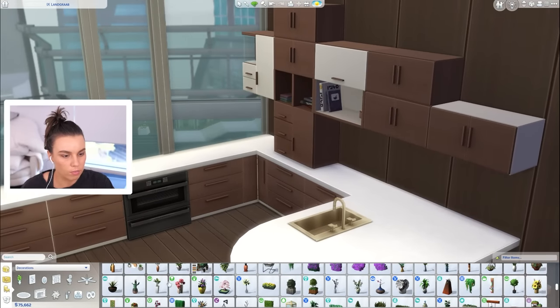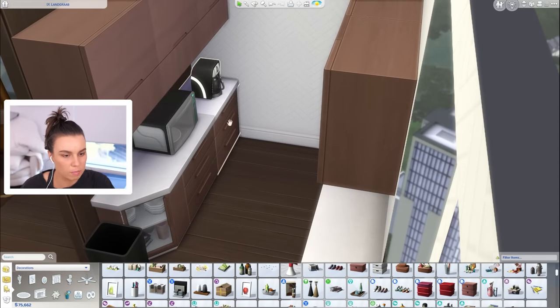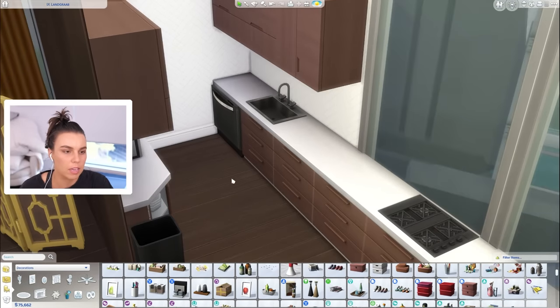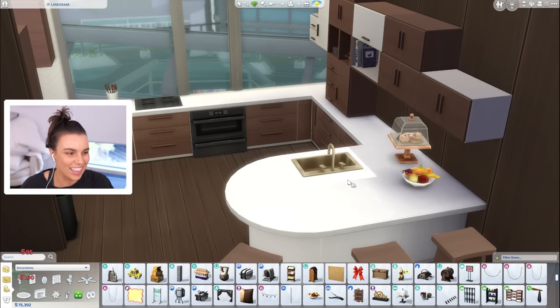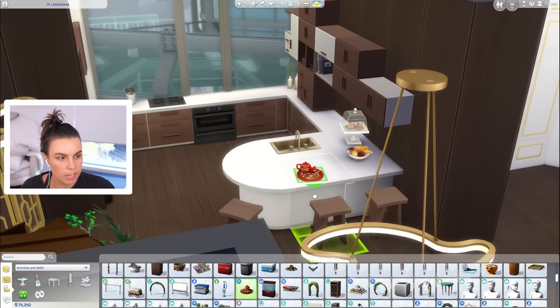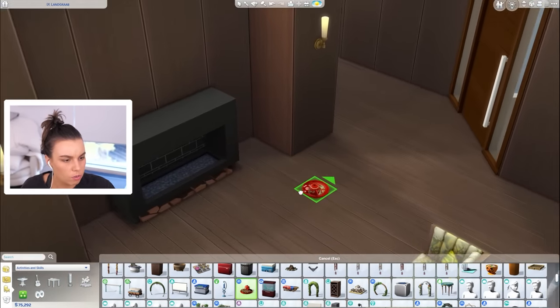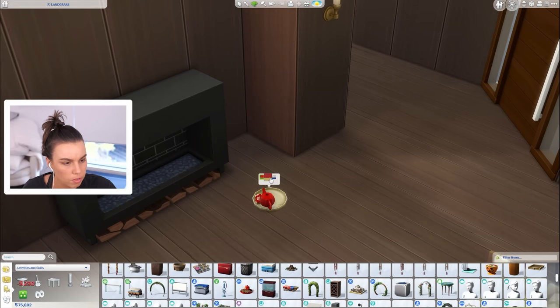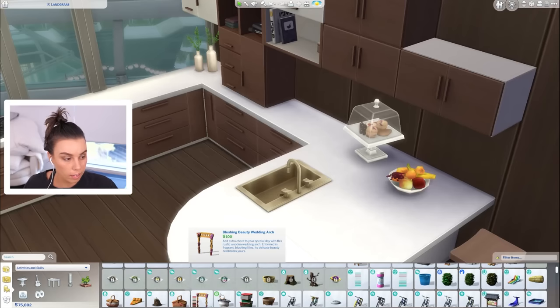The kitchen could have a few more decorative items. I've got all the appliances here in the butler's kitchen — microwave, coffee maker, dishwasher. Get a classic fruit bowl, maybe this cupcake stand. We could put a traditional Chinese tea set in here too — maybe in the lounge room actually, because I believe Feng is a Chinese last name. Correct me if I'm wrong.